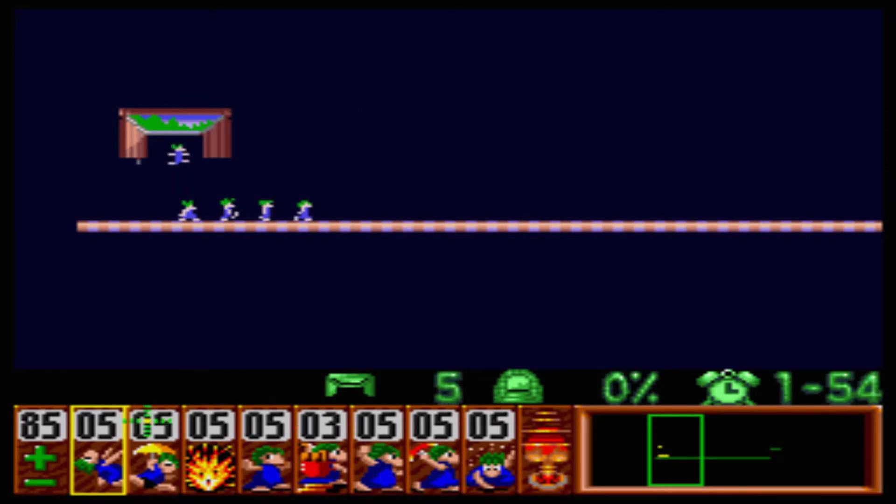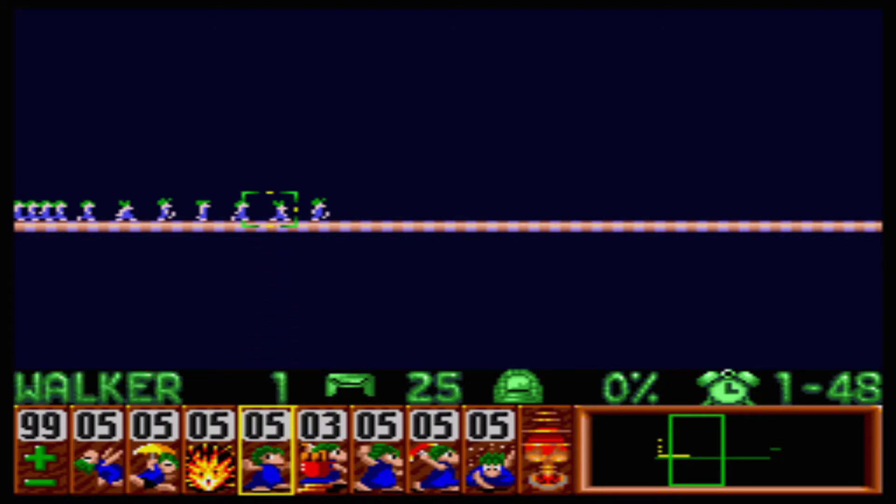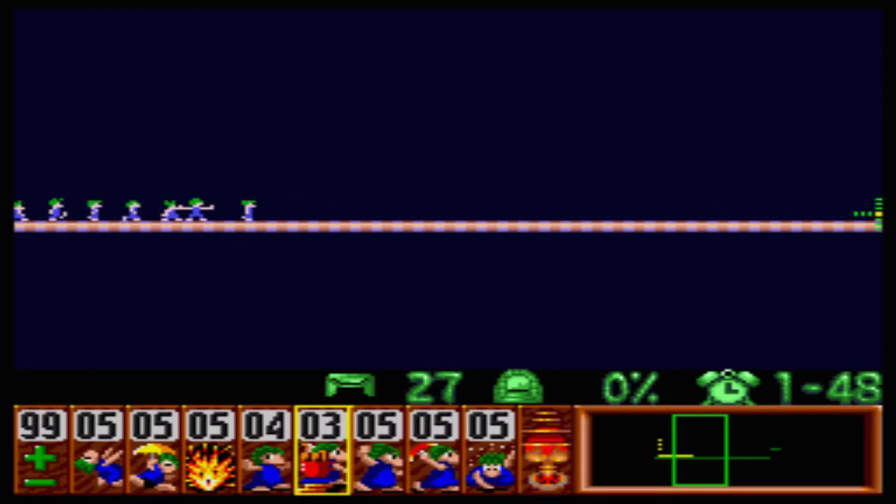Right out the start, go ahead and kick up the release rate to the max — you're gonna have to hurry up. The lemming right behind your lead lemming, your second lemming, you're gonna have to designate them as a blocker. You're gonna do a containment strategy because you need to block off your lemmings on the left-hand side. You don't want them wandering too much — they'll eat up too much time if they keep wandering back and forth.